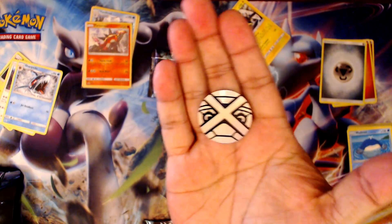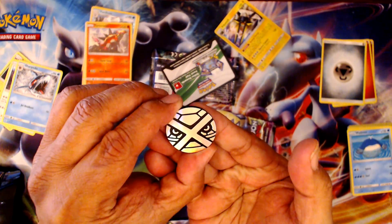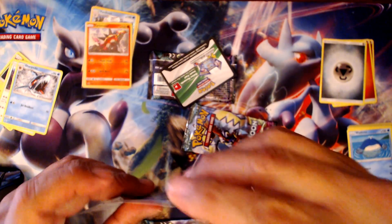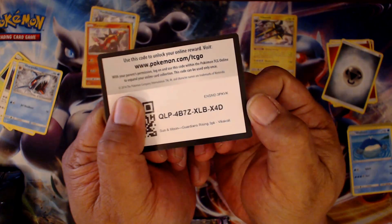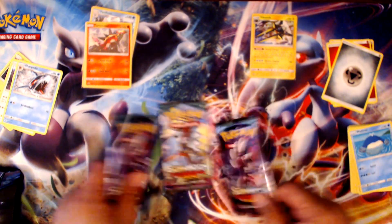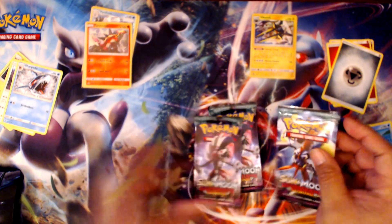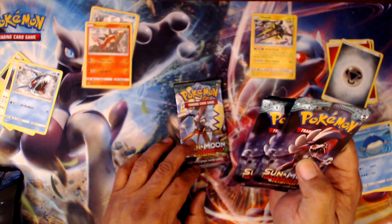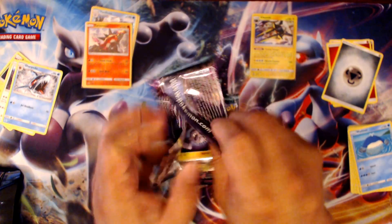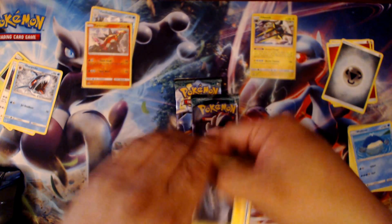It comes with this Metagross coin, and here's our Vicavolt promo. You guys have seen all of this — it's been out there. There's a Tapu Koko, and it comes with these three packs. We got two Lychee Rock packs and one Tapu Koko pack. I'll save the Tapu Koko for last, 'cause I'm in love with the Koko. Let's see what we get in this Lychee Rock pack.